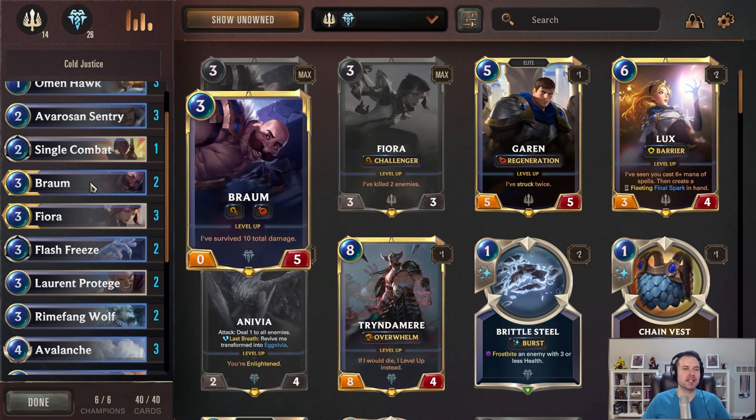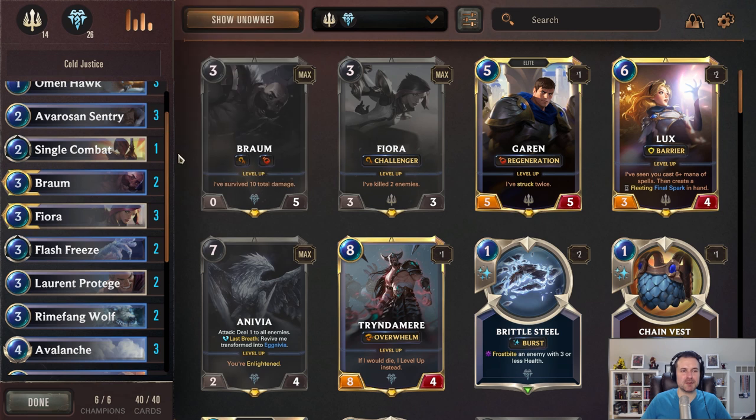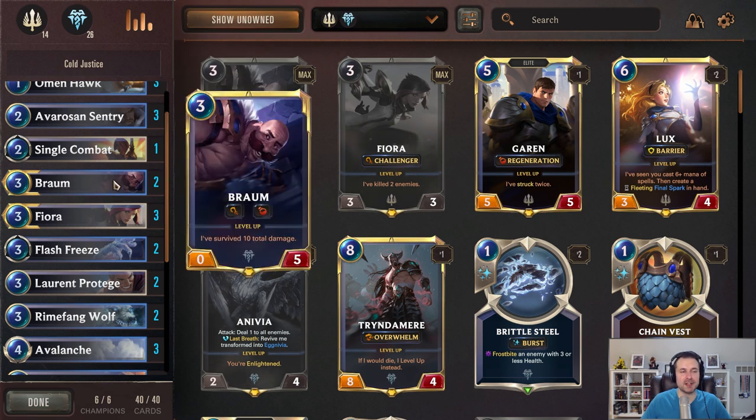Two Braum — this is really just a stall tactic. If you ever get to level him up, great — you can make some Poros — but it's not part of your actual game plan. This is mostly here because of the challenger, the possibility of getting buffed by the Hawks and the Hearthguards, and because he stalls. He does die to a lot of things because of the low attack value, but you can use that to your advantage — against decks running Rasa, for example, you can use Braum as a shield to protect your other units.